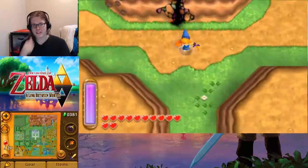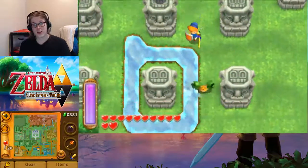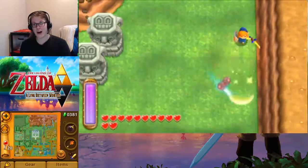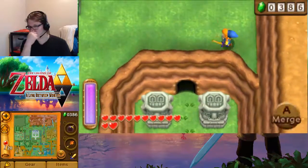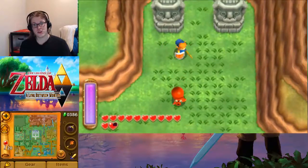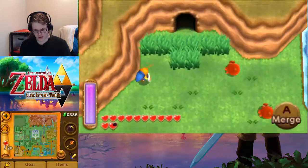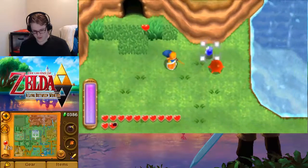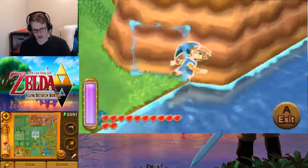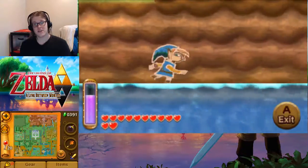Good morning everyone and welcome back to A Legend of Zelda: The Link Between Worlds. In the last part we managed to finish off Ice Ruins — I almost said Ice Palace. In this part we're headed over to the one portal we know exists, and we have to get that portal and make our way to the last dungeon to save the final sage.